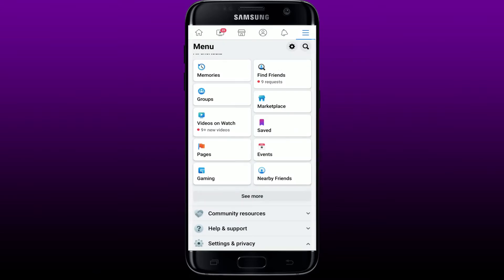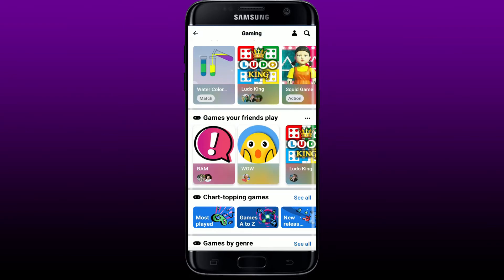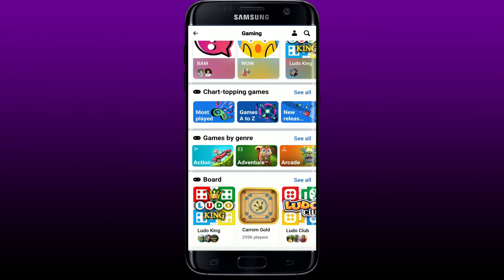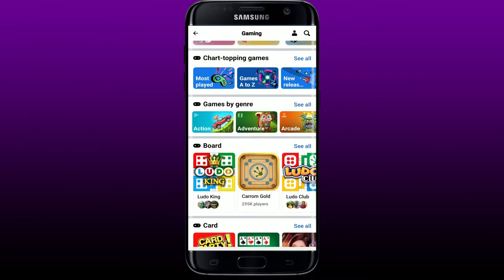Now let's jump right into the video. You can easily play games on Facebook by tapping on the gaming button from your profile page. The games on Facebook have been around for a very long time — we've seen many wonderful games come and go in the 15 years since the first game was released in 2006.